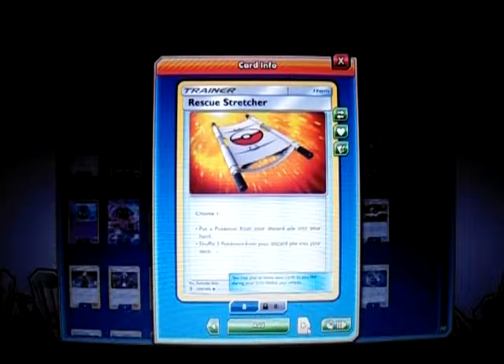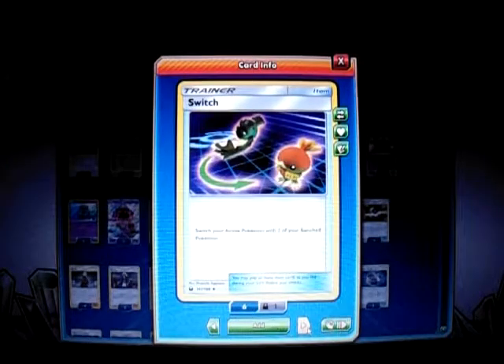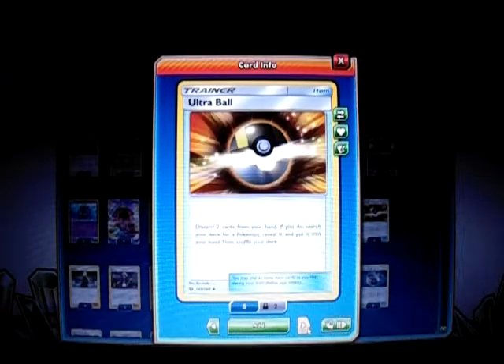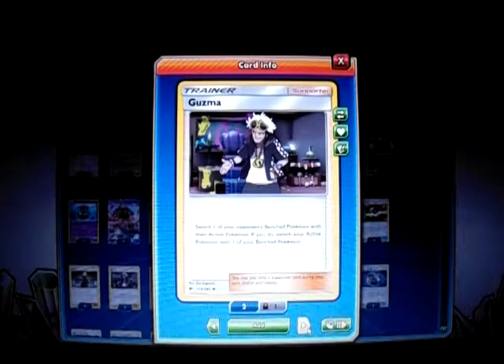So if I have Scizor with 2 energy in the discard, I can Rescue Stretcher it back and have it ready to attack. I play 4 Switch since Float Stone is gone from the format — this is my new switching card so I can switch something with a high retreat cost and get back to Scizor ready to attack. I play 4 Ultra Ball to search out Pokemon, discarding 2 cards. For supporters: I play 4 Cynthia since Professor Sycamore and N are both gone — it's the best supporter right now. I play 2 Guzma to switch out and try to get knockouts on important Pokemon, or to get my last 2 prizes.